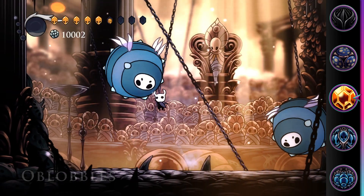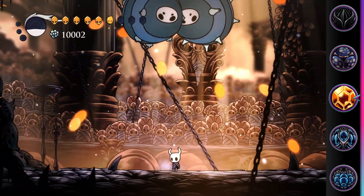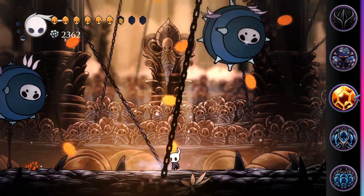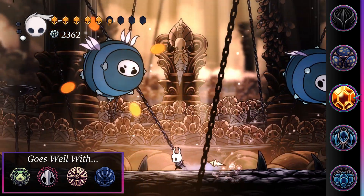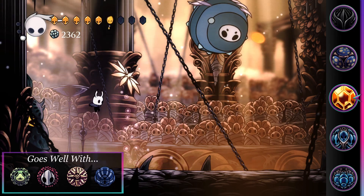It can also be used in combat where stopping to focus is difficult, although care must be taken not to take additional damage while the mask is regenerating, or the charm will lose effectiveness. Any charms that can prevent damage, such as Carefree Melody, Dream Shield, or to a lesser extent Baldershell, synergise well with Hive Blood and can prevent regeneration from being interrupted.